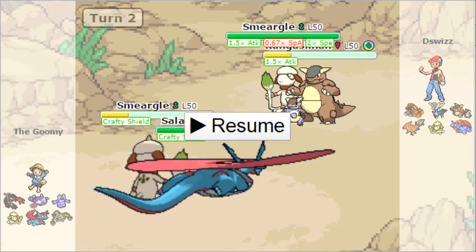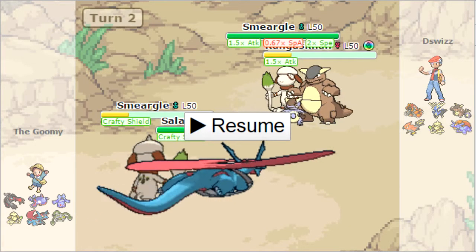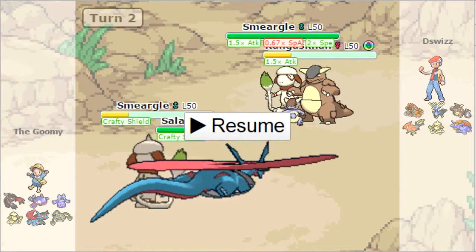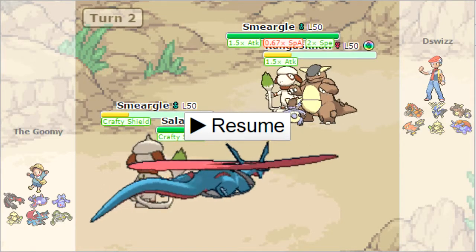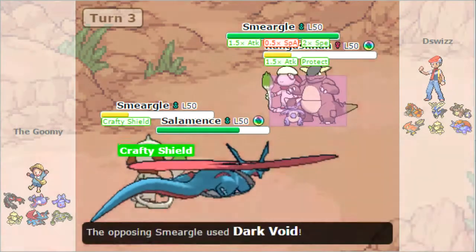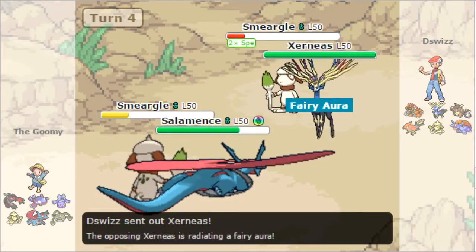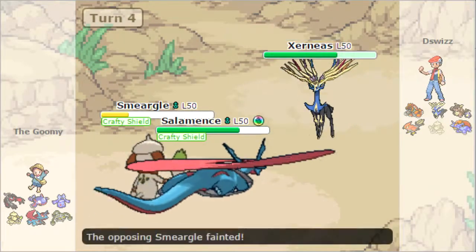I'm just going to Crafty Shield again. If you don't know what it does, it blocks any non-damaging attack that targets one of your Pokemon - stuff like Taunt, Thunder Wave, Dark Void, even Leech Seed. Smeargle normally doesn't carry an attack other than maybe Fake Out, so I'm very safe to just click Crafty Shield again and Hyper Voice because Sucker Punch doesn't KO from here, but Hyper Voice picks off the Kanga. I'm not too concerned - I just Crafty Shield again and block Dark Void yet again, and that does a lot to the Smeargle.